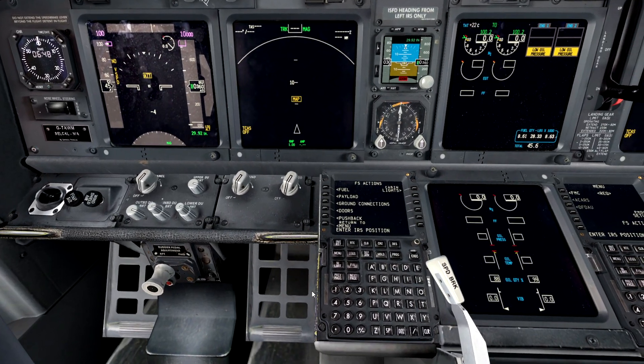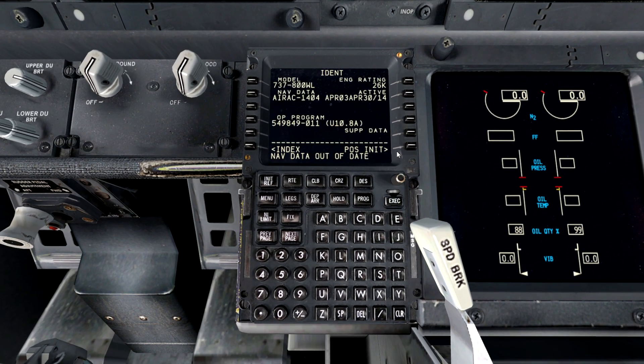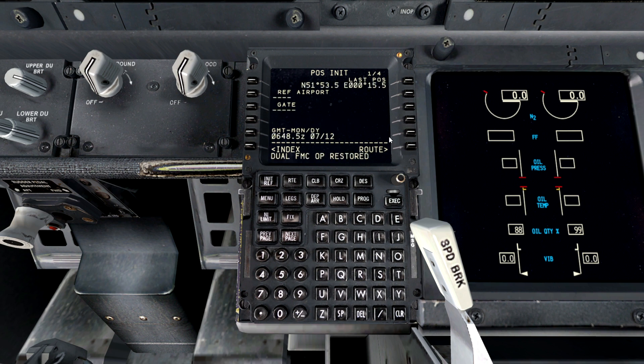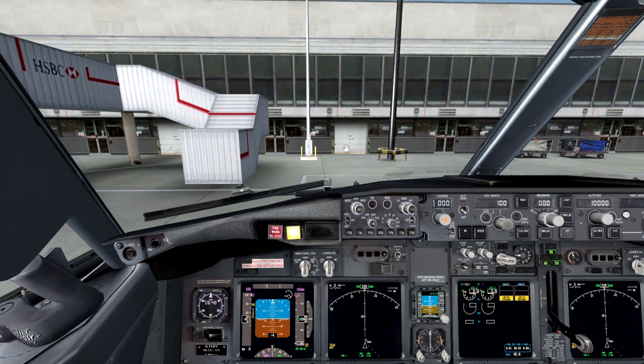FMC then - let's zoom in this time as well. So let's go to the main menu and go to the FMC. We can do the position initialization and select where we are, then drop it into our IRS position. We now have two FMCs as well - that will make everything go all good. Reference airport is EGSS. The origin is going to be EGSS and our destination is going to be LEEA. That is all nicely done.